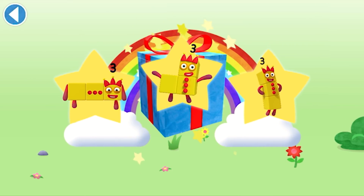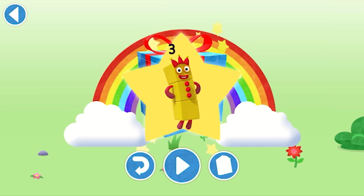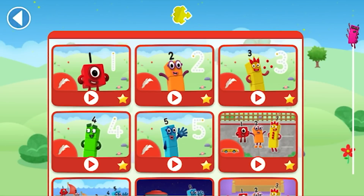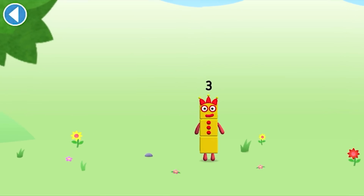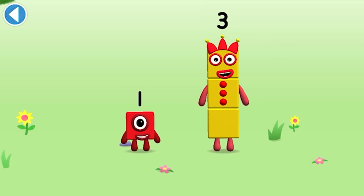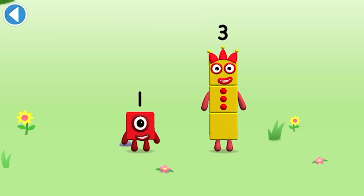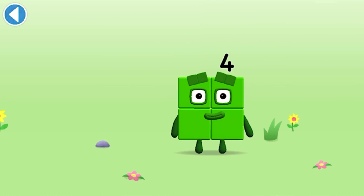Which sticker will you choose? You're about to meet number block 4. Can you add 1 to 3 and make number block 4? Drag number block 1. Well done!